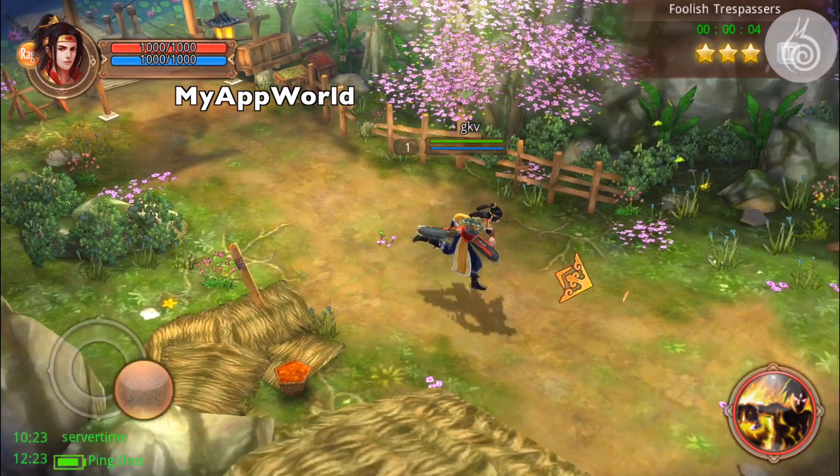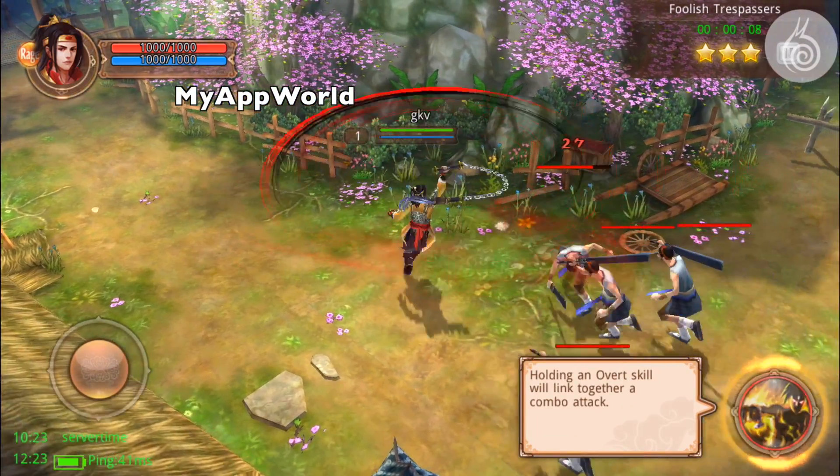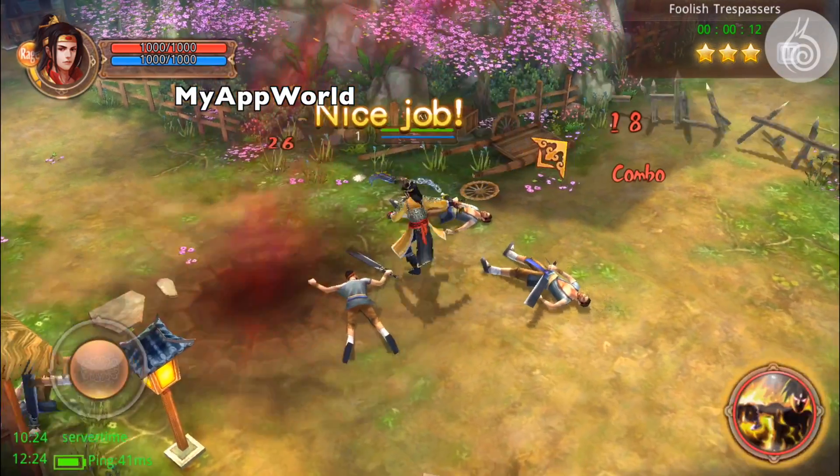Use the analog control pad to move your character. Press the overt attack button. Press and hold the overt attack button to launch a continuous attack. Nicely done!